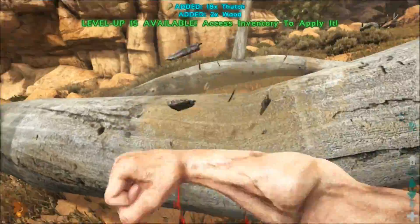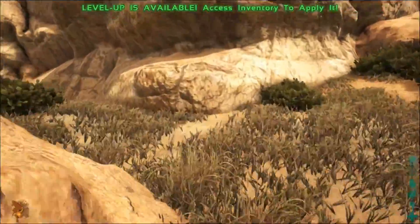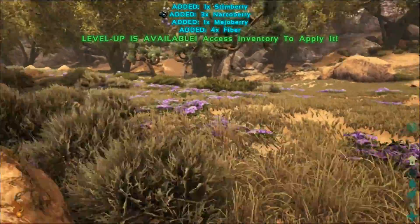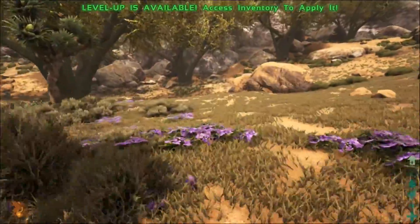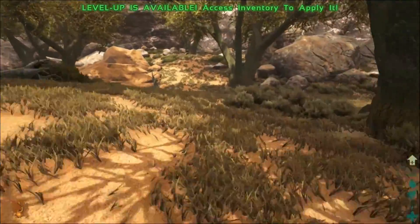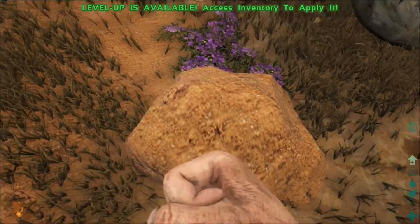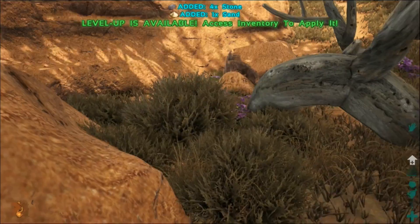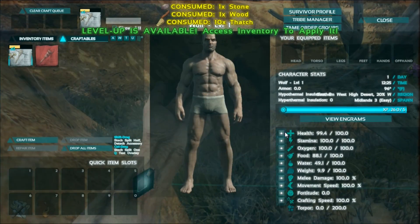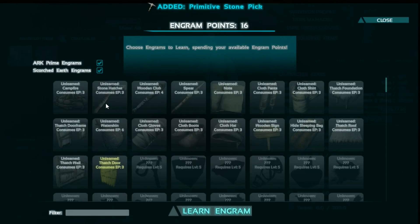That's like all thatch. There we go, we've got a little bit of wood. Is there some stone anywhere? Can I please have some stone? Yes! I got stone to make a pick. And meanwhile we're going to pump Fortitude quite a bit in the first few levels.